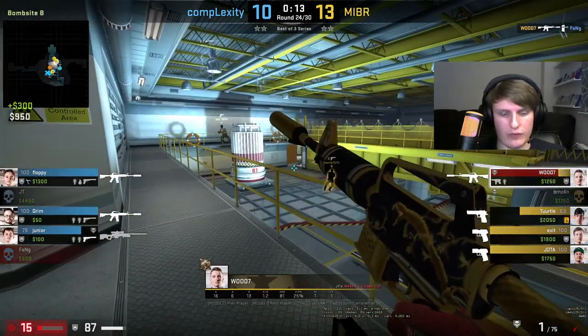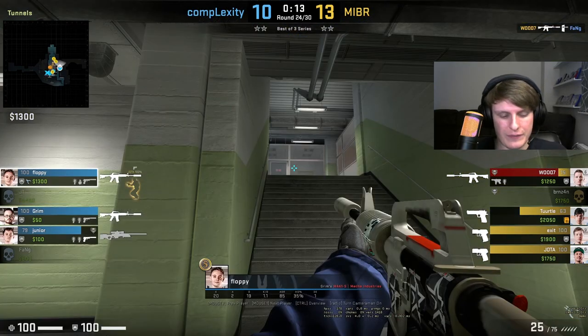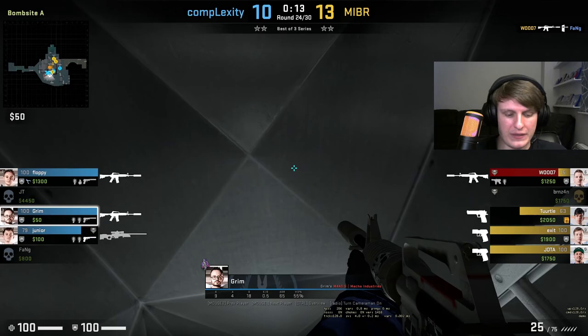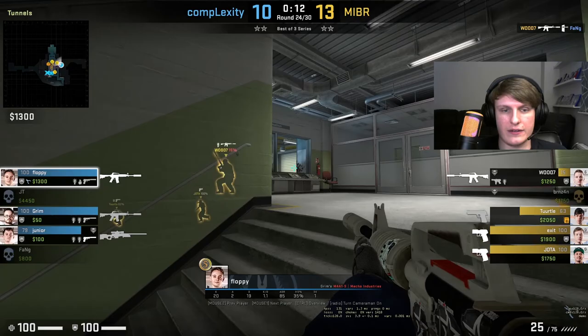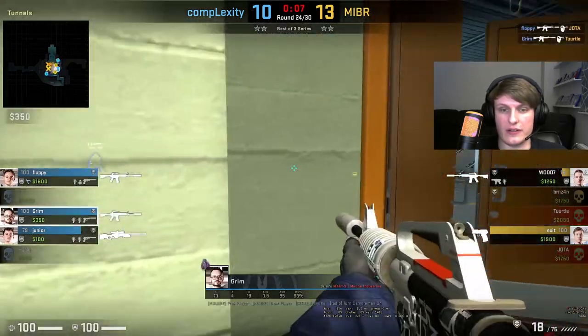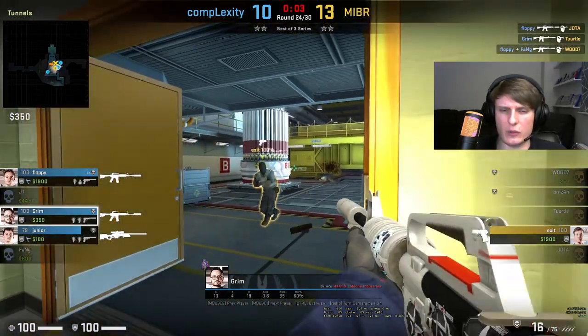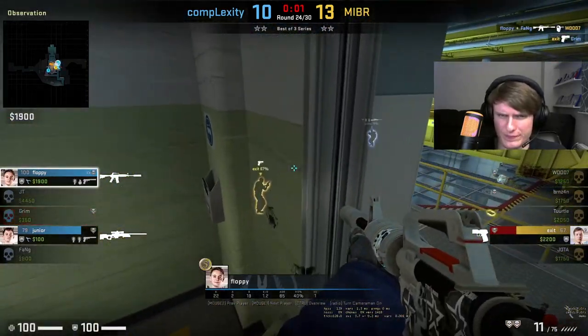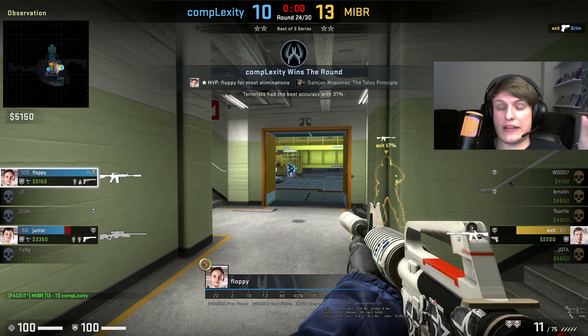Woody nearly gets a very important frag. At this point in the round it looks like it's done and dusted for MIBR — it very much seems like there's not much of a way Complexity are going to be able to get back into this round. However, we're going to see both Grim and Floppy get nice and aggressive. Floppy comes up and gets through before they can get into post plants, and Grim also gets the kill on the planter. They basically shut this round down.